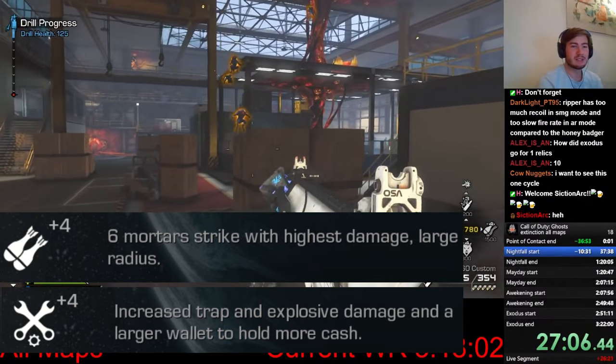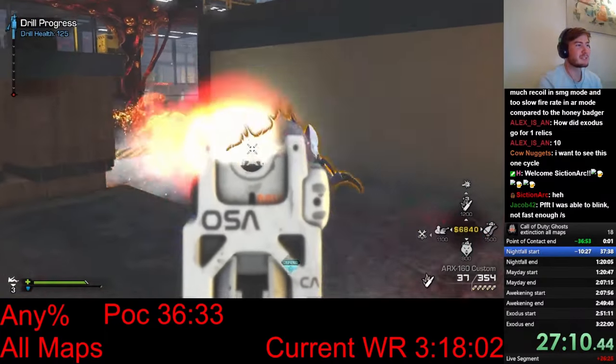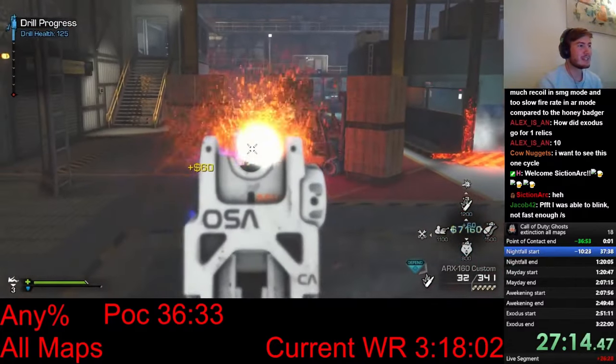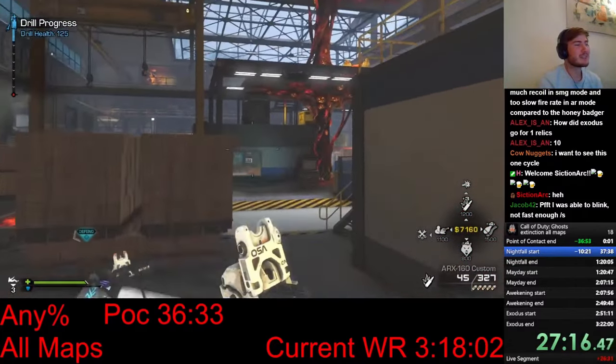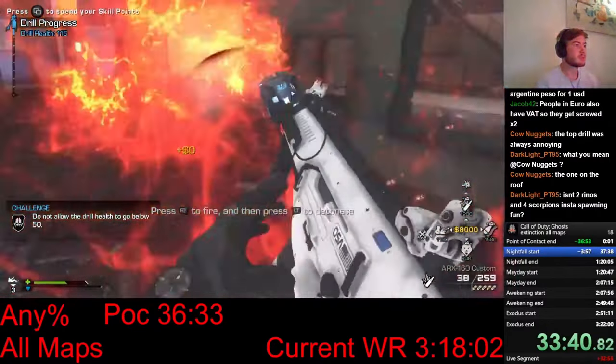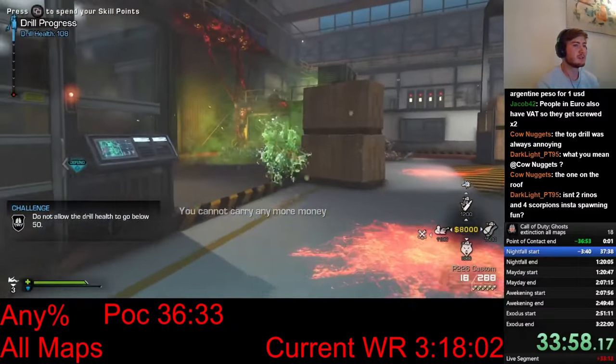My plan is to use them to one-cycle the breeder fight. Normally the fight consists of two phases, but if I manage to kill him within 10 seconds, you can skip it completely. This would save a whole minute in the speedrun. I also grab the venom axe, which becomes available after destroying the hive that's blocking it. This is the wonder weapon of the map, and it's also going to help me a lot with the one cycle.